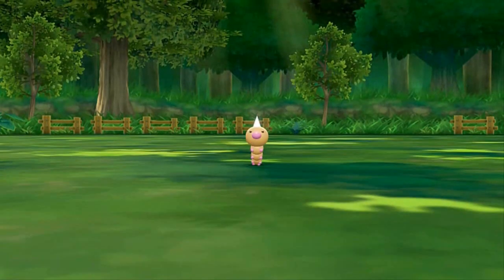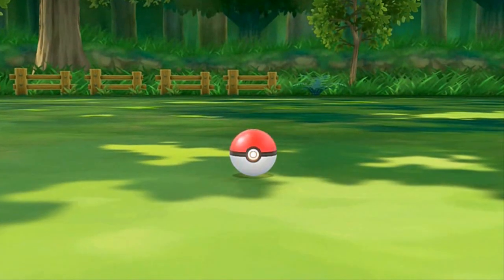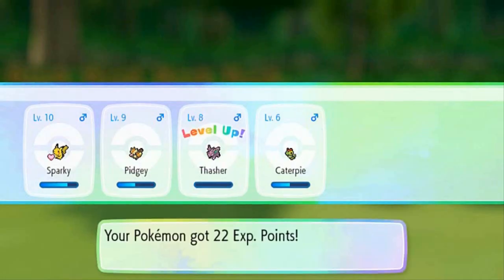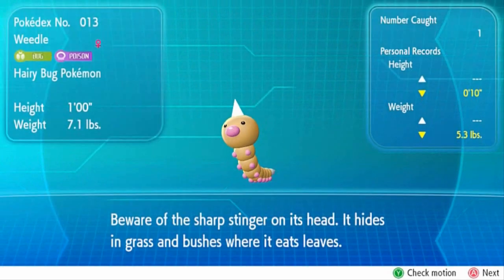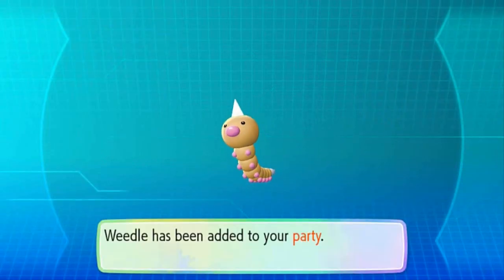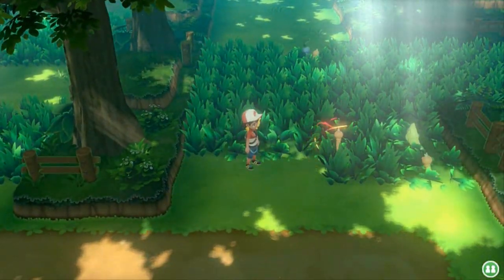We're running into a Weedle — and it's an excellent throw! First throw, first capture — we got ourselves a Weedle! Thrasher grows to level 8. Weedle has been added to the Pokedex — the hairy bug Pokemon, one foot, seven pounds. Beware of its sharp stinger on its head — it hides in grass and bushes where it eats leaves. Now that we have it on the Pokedex we can see which Weedle is big or small.